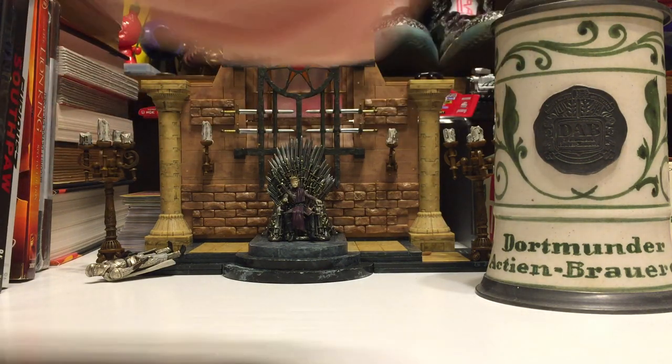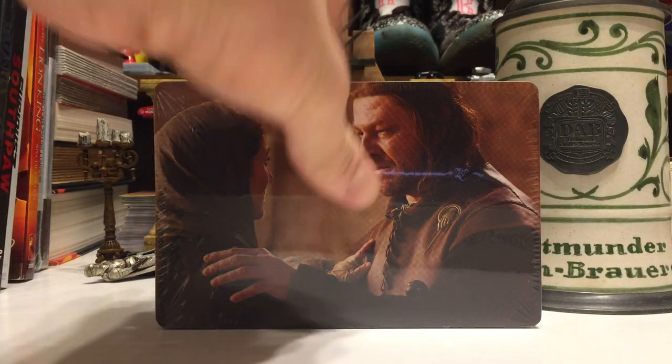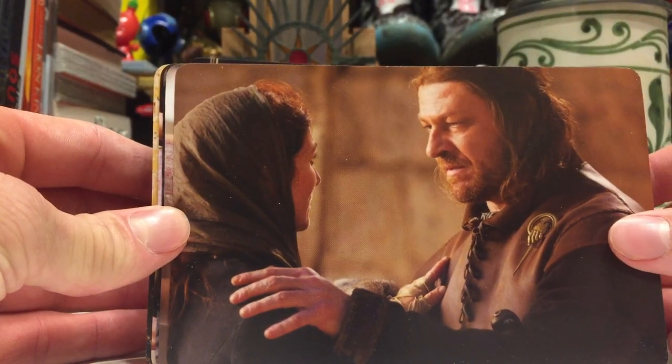I might talk about the cards a little bit. Right away here we have Ned Stark talking to Catelyn Stark. I'm just a big fan of Game of Thrones, so I thought it would be cool to have these photos lying around. They actually do seem to be pretty HD, but they are in their own cellophane wrapping. Once I get these guys on screen, go ahead and set it to 1.5 speed because this is going to take a while. 75 pictures, here we go.